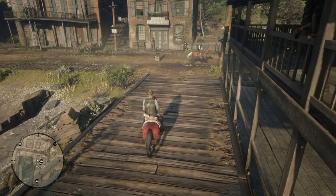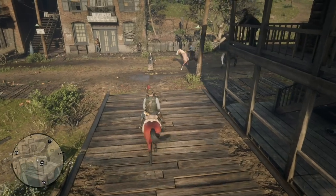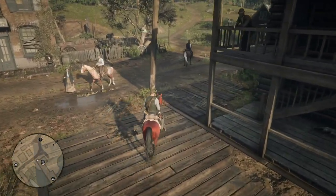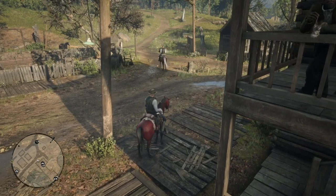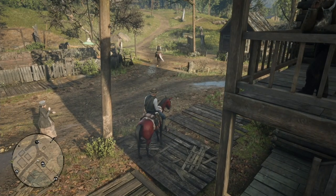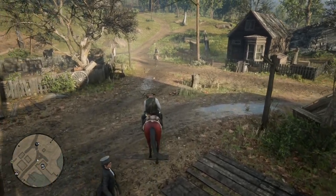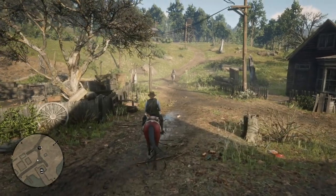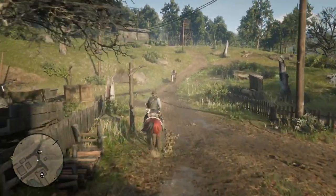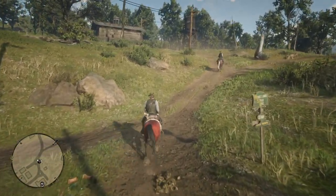I had Arthur ride to Van Horn and I couldn't find any victims along the road. But now I'm going to follow this guy — he's a potential victim. That's what you can do with this too: hide around town and look for guys who are leaving town, and sort of follow them until they're far enough out of town to where killing them with a throwing knife won't draw any unnecessary attention.